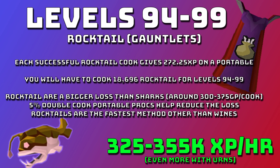If you want to stop sharks at 94 you can move on to rocktails. Rocktails never burn at level 94 plus. Each successful rocktail cook gives 272.25 XP on a portable, and you'll need to cook 18,696 rocktails from levels 94 to 99. There are bigger losses than sharks — around 300 to 375 GP per cook — but the 5% double cook proc helps significantly; with rocktails at 2.8k each, that 5% proc is a 2.8k saving per double cook. Overall the loss is about half of what it looks, making them around 325 to 355 base XP an hour.